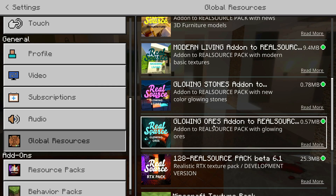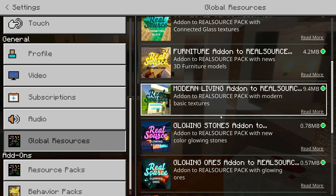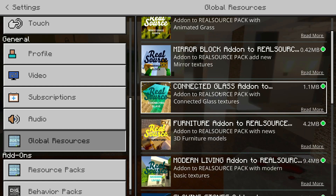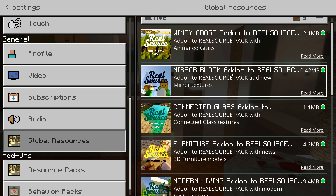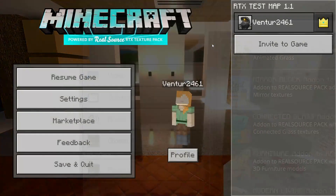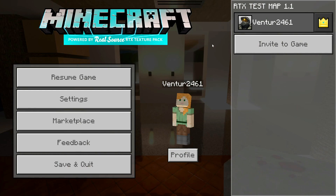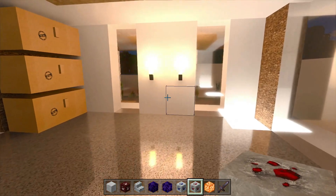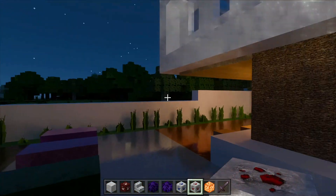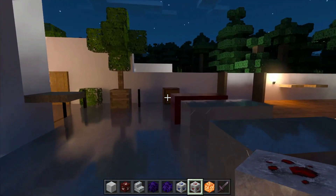I've also got several add-ons enabled alongside it: Glowing Ores, Glowing Stones, Modern Living Furniture add-on, Connected Glass, Mirror Block, and Windy Grass as well. Currently I am using the RTX test world which the creator of this resource pack has given us for free, and today I'm going to run you through this texture shader pack and then show you how to download and install it free from the creator's website.